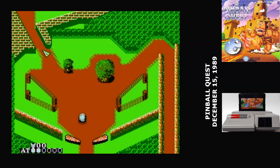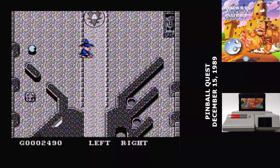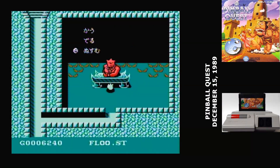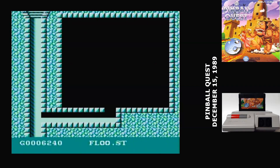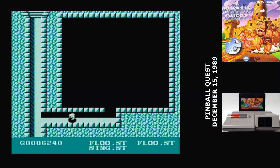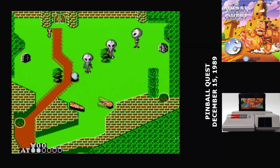If you drain on the first table, you can just drop back in at the cost of your built-up power. To use power-ups, you hit the select button and then choose to activate them. Most of the stoppers go away after they've been hit once, but there is a very expensive option for a reusable stopper. Also, you can choose to try to rob the store — you'll get sent back a table, but you can get away with a few power-ups. If you actually wanted to buy a power-up, you can earn money by hitting targets. Your cash is effectively your score.